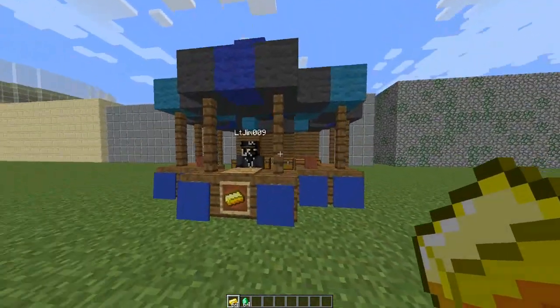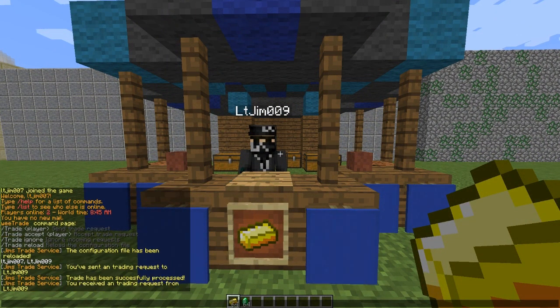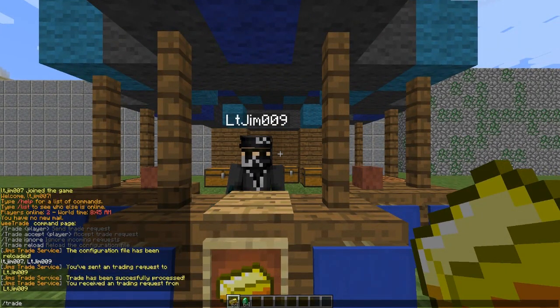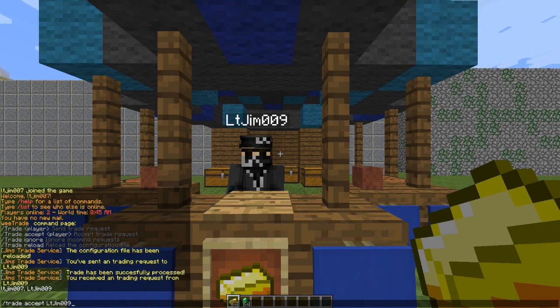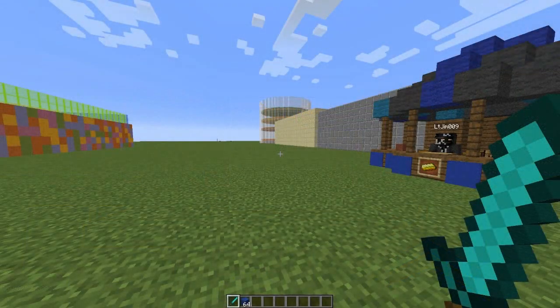It will pop up 'Trade has been successfully processed' — simple as that. Now I'm going to get my other account to send me a trade request. The message pops up like this, then we can just do /trade accept and then their username. Very simple, and it pops up again — we can do the trade in reverse like that.